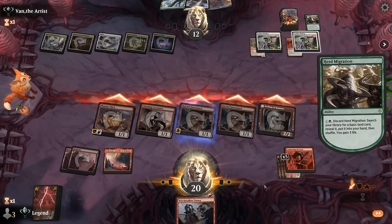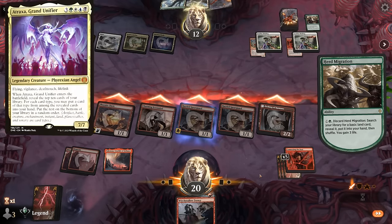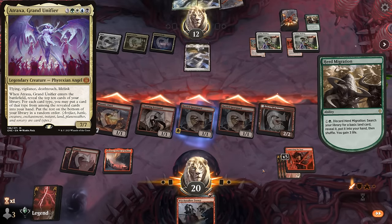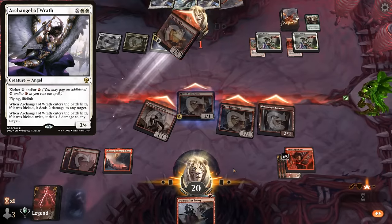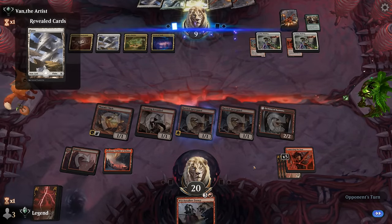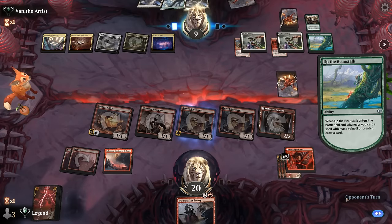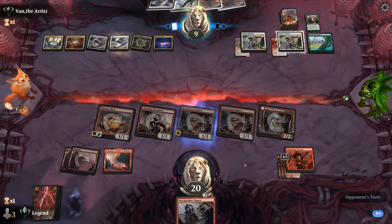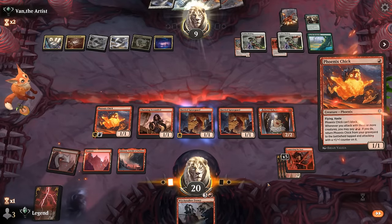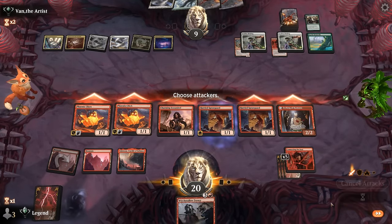Opponent with another Herd Migration. They're still two turns away from casting Atraxa and their hand is mostly lands — maybe the Archangel of Wrath can sort of stabilize them. They play Up the Beanstalk instead. Let's just go for it — Phoenix Chick attacks. We exile six cards.